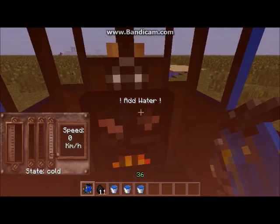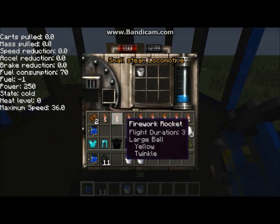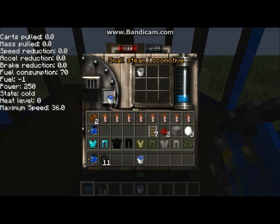It says 'add water' and you press the R key on the keyboard. In the locomotive control — the place where you put in the controls for the train — you put the bucket right here. When you put the bucket in, it leaves an empty one there. Now we've filled it up with water, and then fill it up with coal so it will heat up and you can go faster.